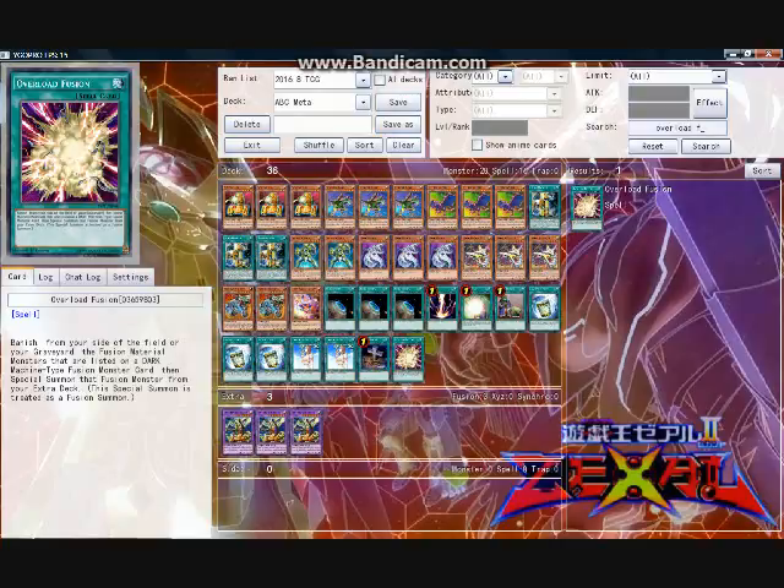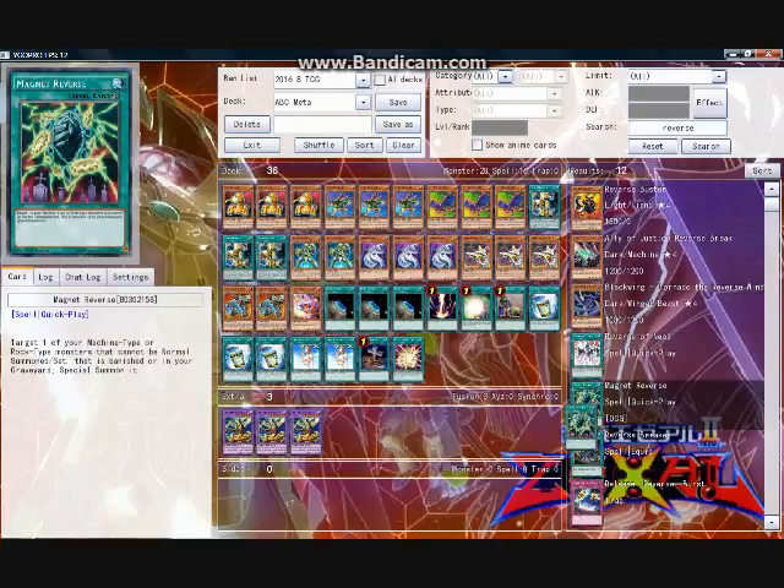While I do not run it, another interesting choice for this deck is one copy of Magnet Reverse, to bring out either a Cyber Dragon Infinity to suck up an opponent's monster and provide some level of negation, a Dragon Buster to cause some havoc, or even a Panzer Dragon. The fact that it resolves as a quick play is actually kind of nasty — you can summon a Buster and use Buster's effect to remove an opponent's card during their turn, or put Panzer Dragon on the field as a wall that will take something with it. However, the reason I don't run it is that in testing I just saw it early too much and it wasn't effective. Replacing Overload Fusion with Magnet Reverse is definitely an option.